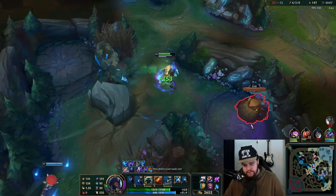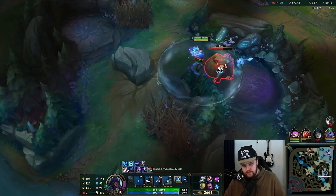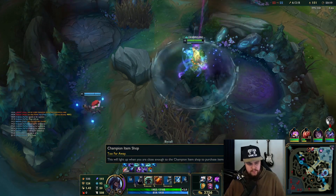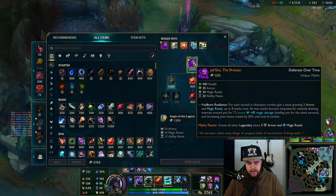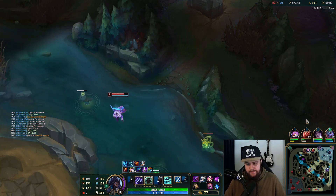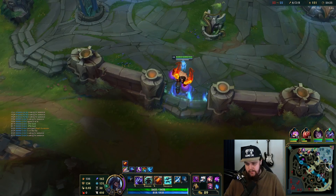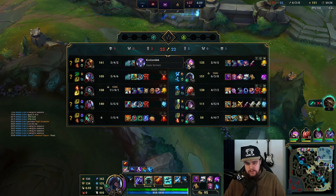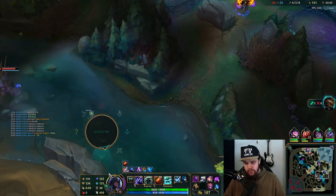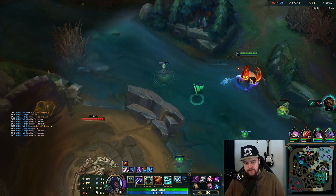I have so much gold right now — I am absolutely rich. Taking those and my eyes as well, need some magic resist desperately. I don't like the fact that they're all going top — why all top is the question. We have an ult on 37. If they're all going top then the risk of losing dragon becomes extremely high and I don't want that.